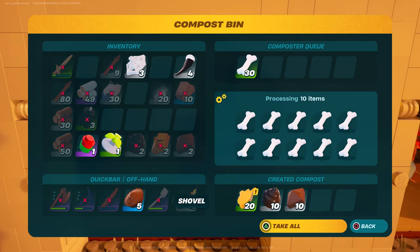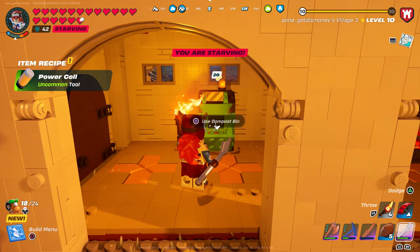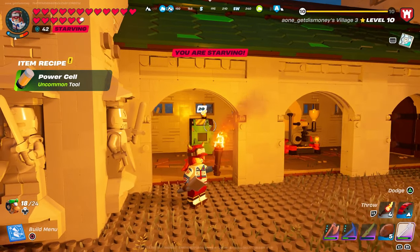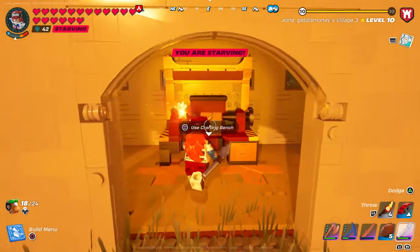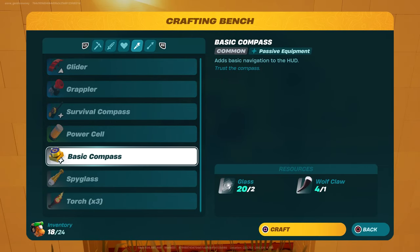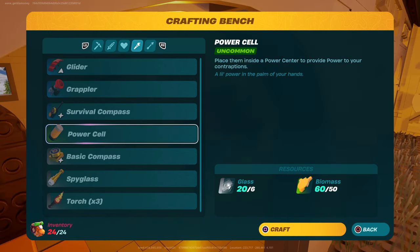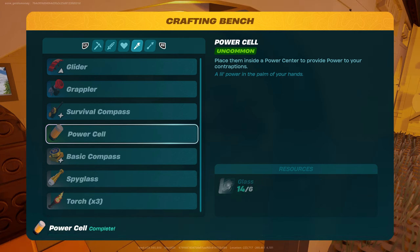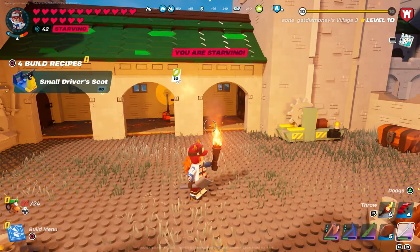You get fertilizer, soil, and a new material called biomass. As soon as you pick up that biomass, you'll unlock the recipe for the power cells, which is what you need to unlock the speeder vehicle. So: craft some planks at the lumber mill, make your compost bin, throw in seeds, bones, or animal materials, take the biomass out, go to the crafting table, and craft your power cell. As soon as you craft the power cell, you'll unlock the speeder as well as all of the pieces used to build it.